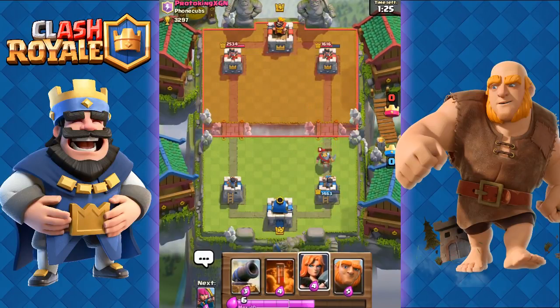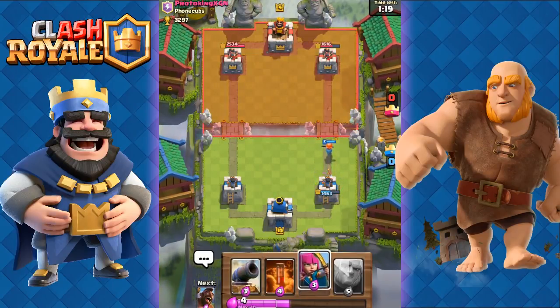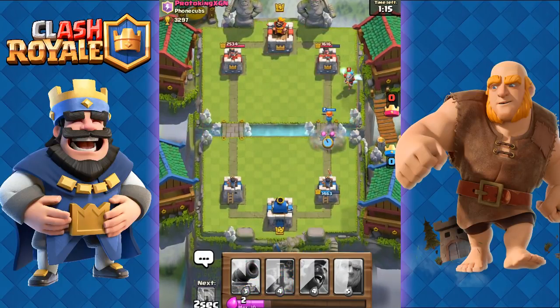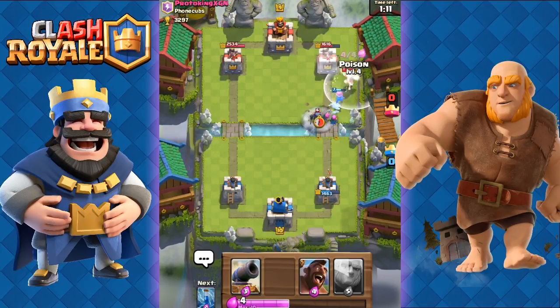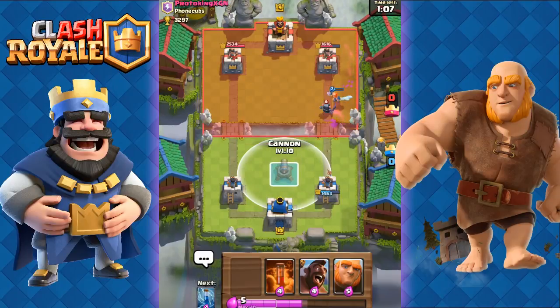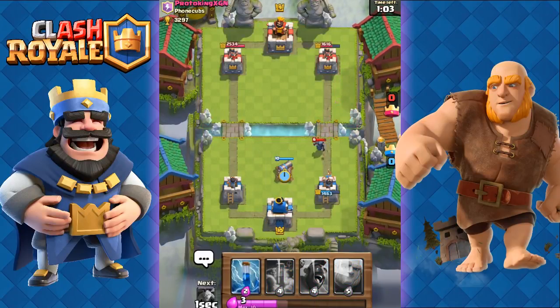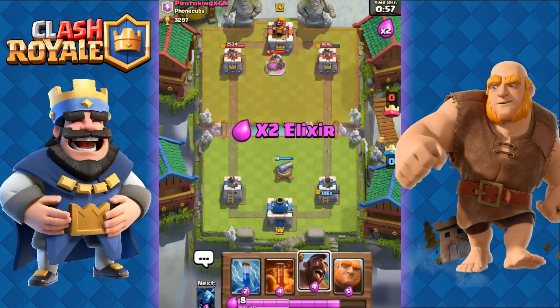We're just going to load up on elixir. We don't want his Knight to get any shots off onto our tower — our tower is already pretty weak, so better to keep it at good health. We send out Archers and ready our Poison. He's most likely going to support here. Yeah, he places his Mini Pekka. We place down the Cannon — that should easily take out that Mini Pekka.